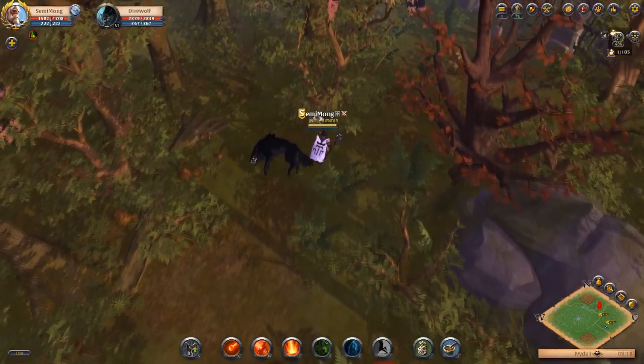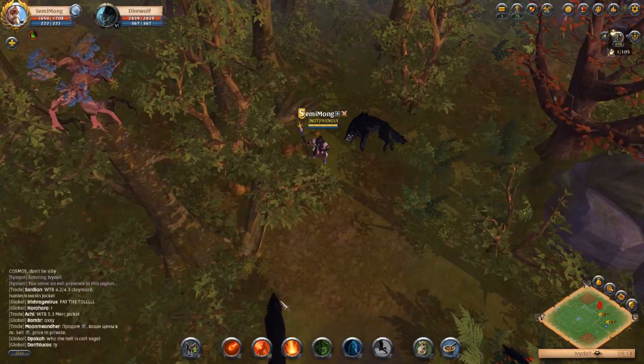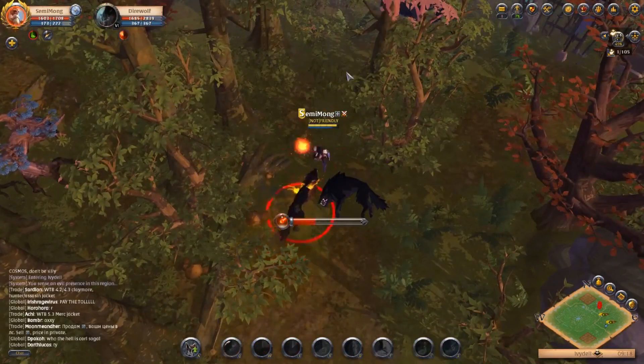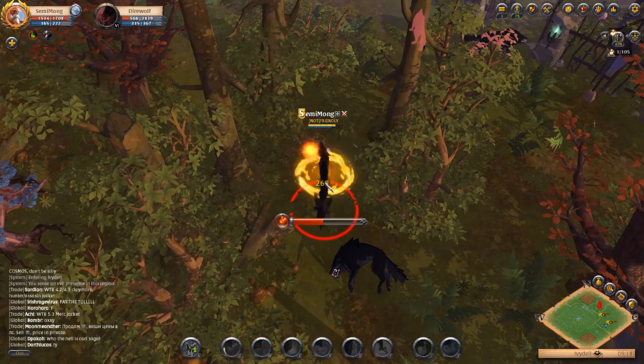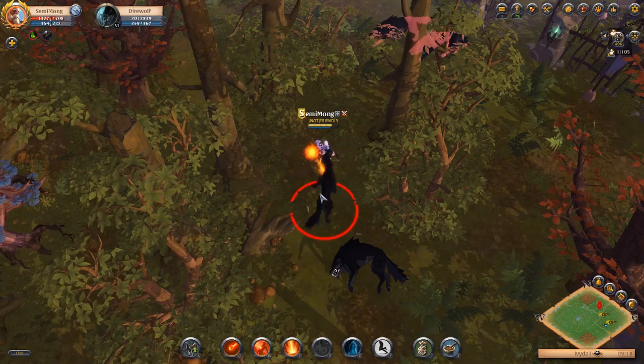These enemies are tier 6 and I am in a tier 4 area. I presume you can find them in the lower level black zone areas. There are also some red zone areas where you can find them. If you've got more consistent information on where to actually find these, be sure to comment it down below.